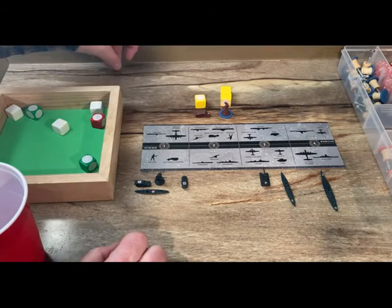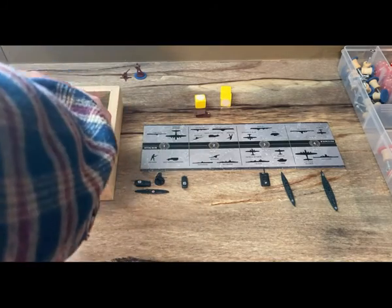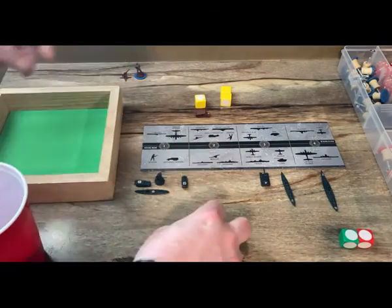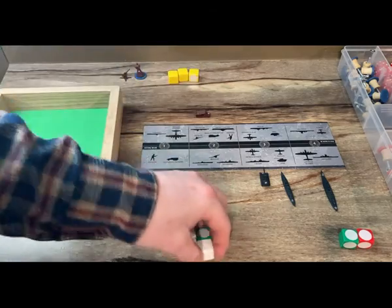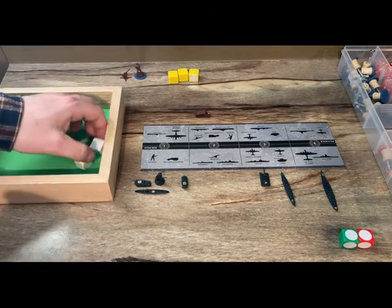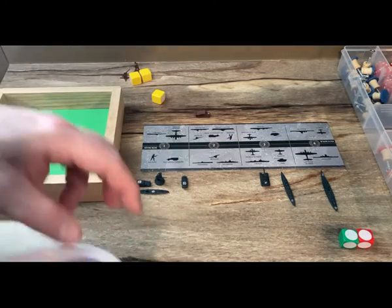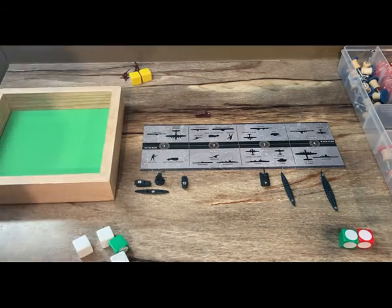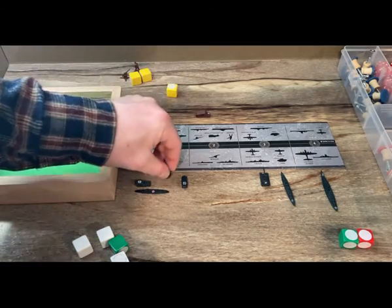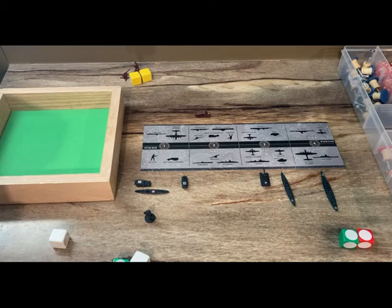Three hits take out the anti-aircraft gun and two infantry. The remaining Finnish defenders roll multiple times but score no hits until one hit kills a German infantry. A final German hit secures the territory. Finland is taken with one German casualty.